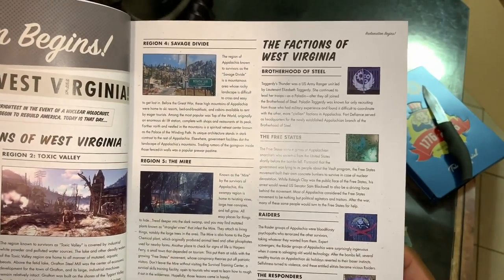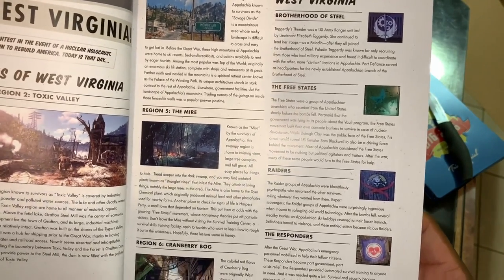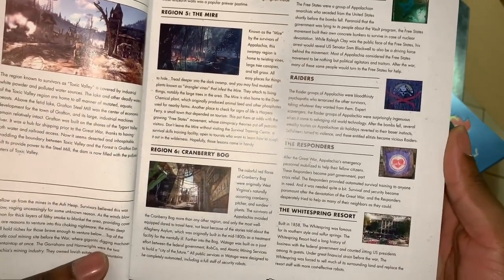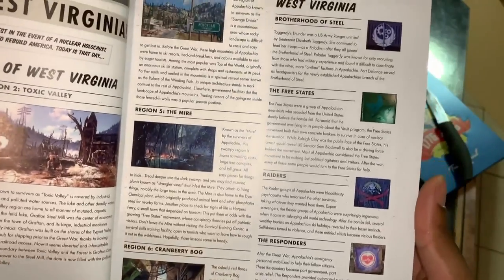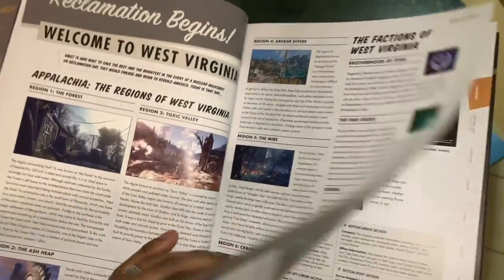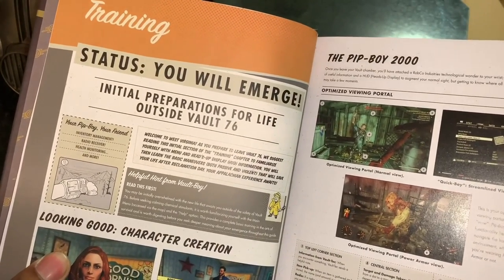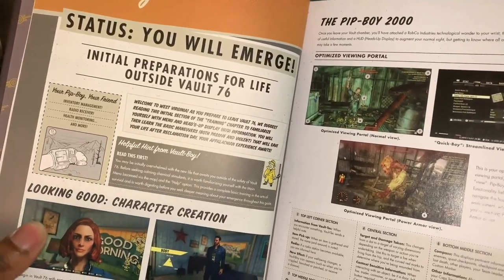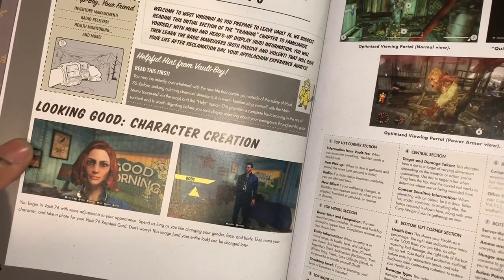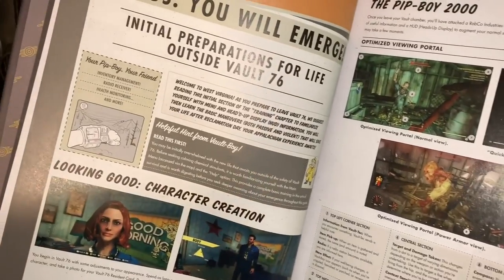The guide covers the factions of West Virginia: the Brotherhood of Steel, the Free States, the Raiders, the Responders, and more. Feel free to pause the video to read through the beginning of the game. Over here is your status — you will emerge. The initial preparation for life outside Vault 76 covers character creation, similar to Fallout 4, where you're able to make your own character.